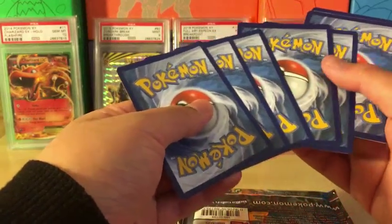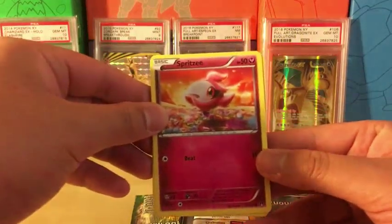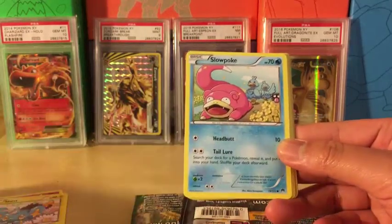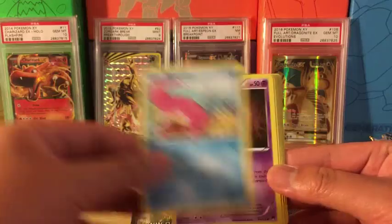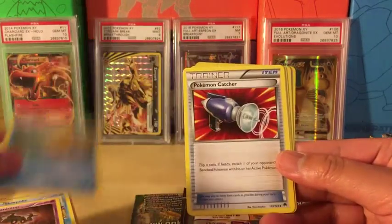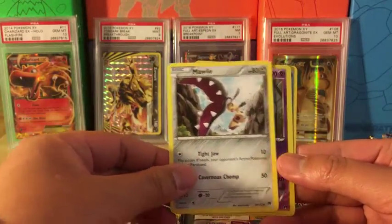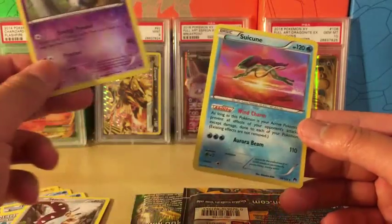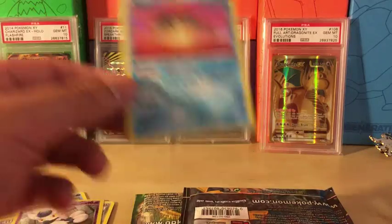I'll do 3 and 2. We got a Spritzee, Shinx — I thought the card was misspelled for a second — Slowpoke, Phantom Forces, Psyduck, Pokémon Catcher, Splash Energy, Magearna, Reverse Holo Meowstic — I believe this is a rare — and we got a Swirlix, very nice, Holo Rare. So that is very good.